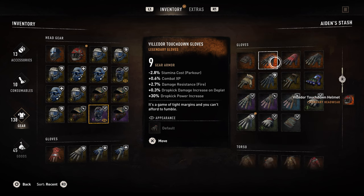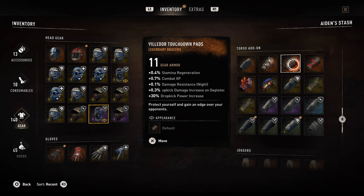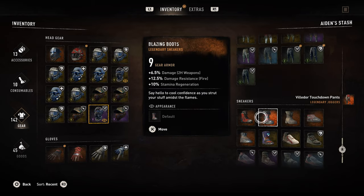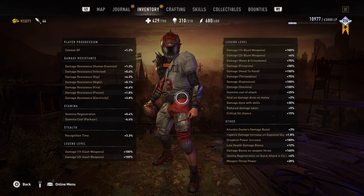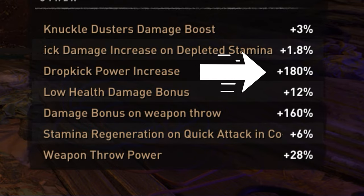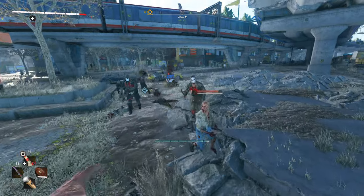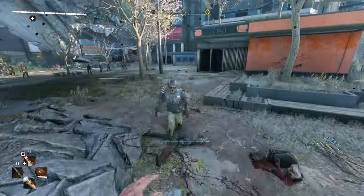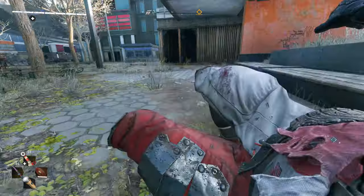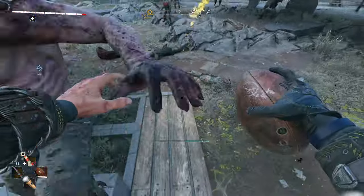Next up we have the gear set. For the most part the stats are not really ideal, but there is one stat that is incredible and very interesting — the dropkick power. Each gear piece has a 30% increase in power for the dropkick, which adds up to 180%. That means when you do a dropkick you'll be sending enemies flying. The gear set isn't all that great overall, but it is fun to use, especially if you enjoy sending enemies flying off rooftops.